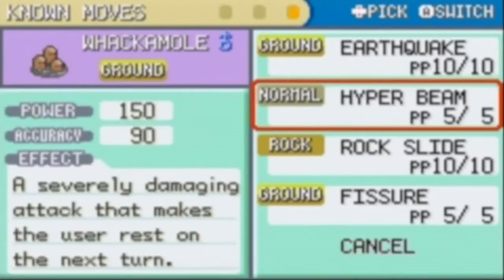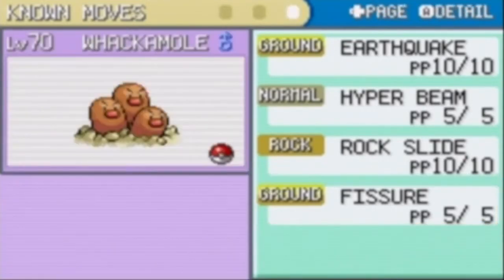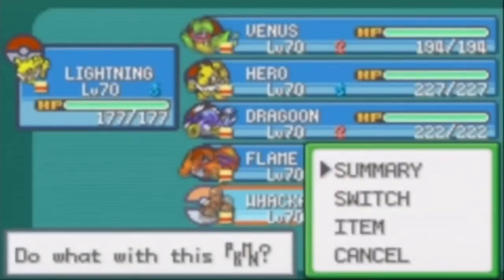Fissure is a one-hit KO move — if it hits, the foe faints automatically, but it only has a 30% chance to hit. There's background noise because there are streets outside and I'm recording this at night.